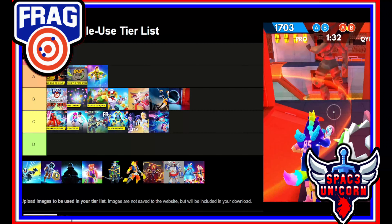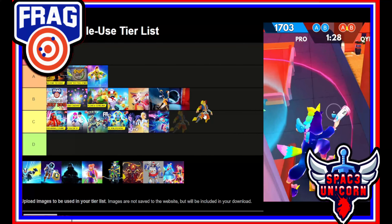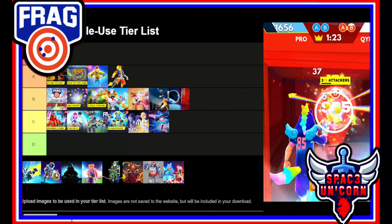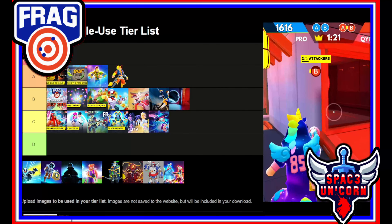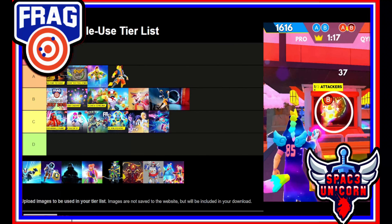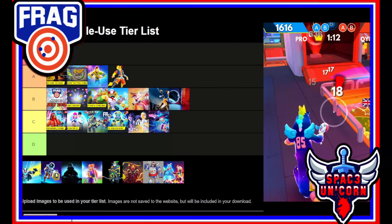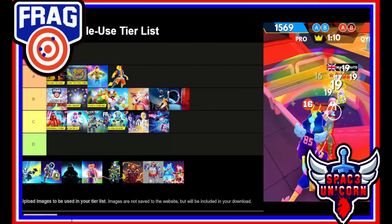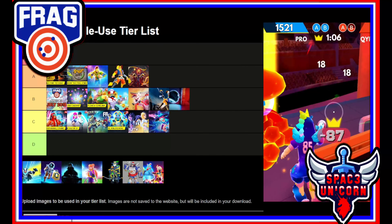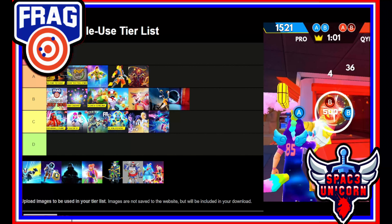Update 1.8.7 was the Sunny update — a very solid update. No new issues and they fixed some old ones. I'm going to give it an A tier. Also, I realized we missed 1.8.6, which was the Lilith update — also a very good update. Lilith is a really strong character throughout Frag. Once again, no new bugs and bug fixes. This is going to be an A tier as well.